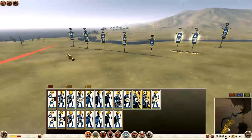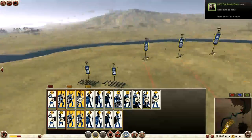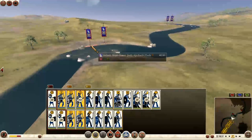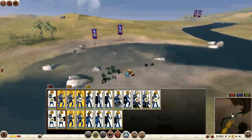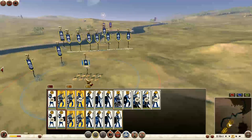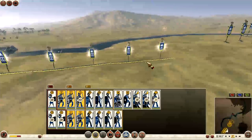So the battle continues. I bring my main line of infantry forward and look at his men over across the river to begin with, checking what type of units they are. I think I go with my slingers to begin with. This was a few days ago I fought it and I have fought a few battles since then, so I do apologise but I'm just trying to remember.